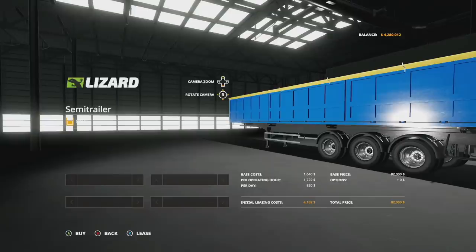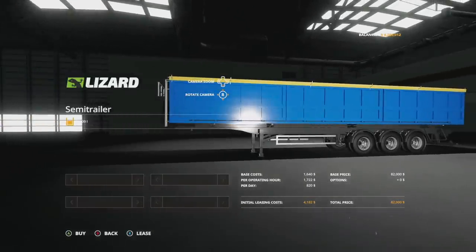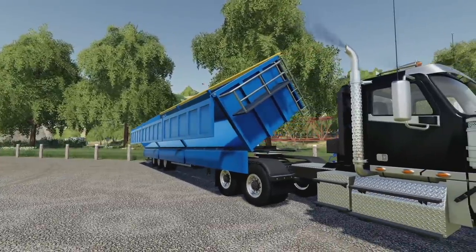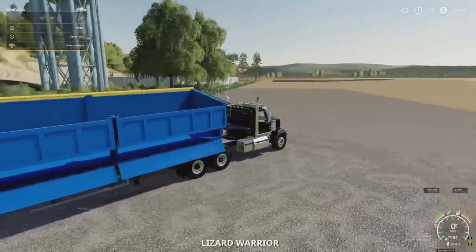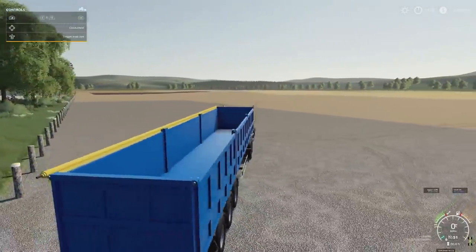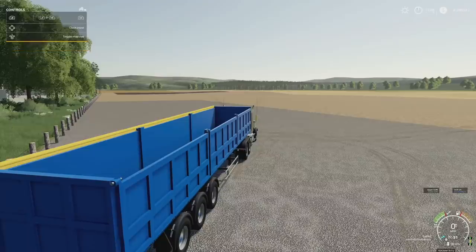On top of that, we do have the wheels-on-wheels of trailers, which is really cool — my favorite in-game — however you can't change those either, so what you see is what you get. You're also unable to change the tipping side, so maybe you don't want to tip from the side, maybe you want to tip from the back or the other side — you don't have an option here.